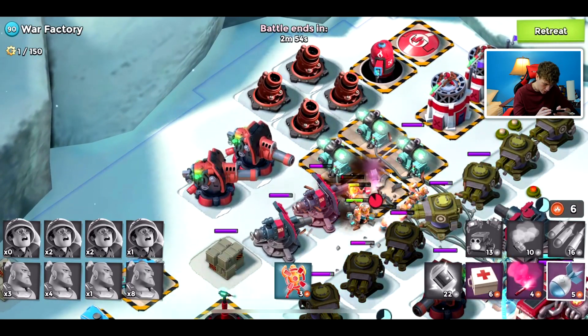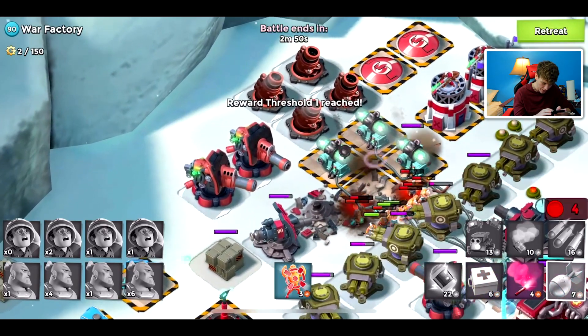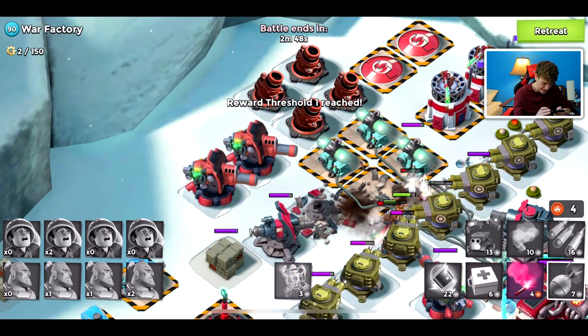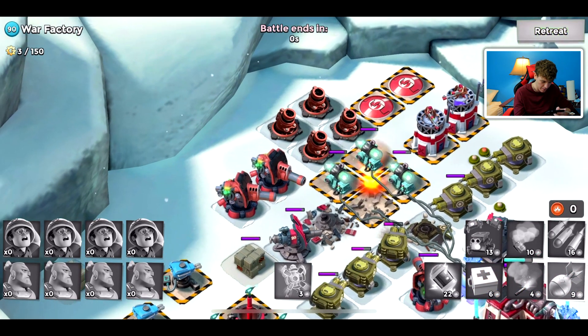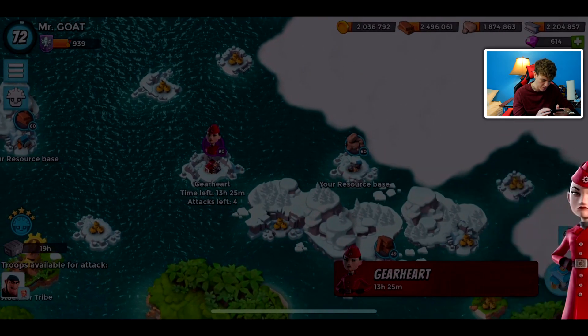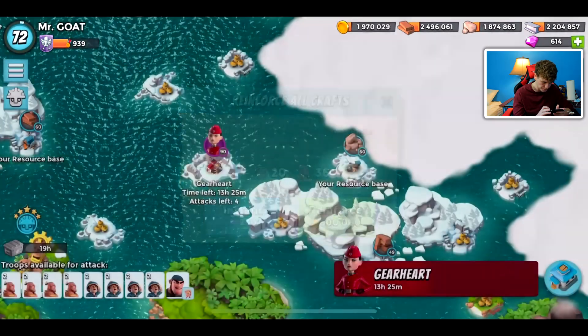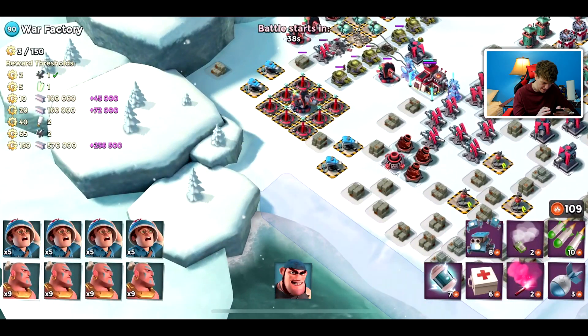We've only taken out one shield generator, so this first attack did not go to plan. We might be able to get the extra shock bomb out next attack because I don't have to throw all the GBE to clear out the mines. Maybe I'll be able to hold back on some smokes or something. This is gonna be expensive if every attack goes like that.